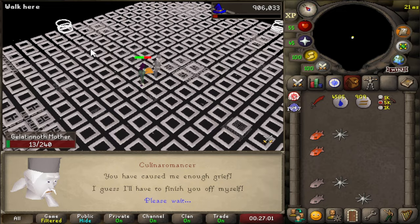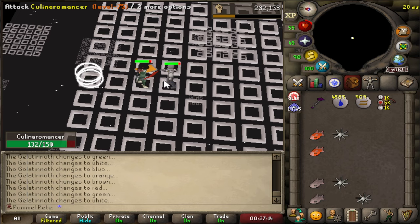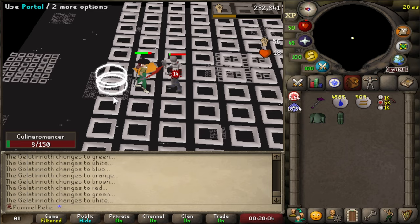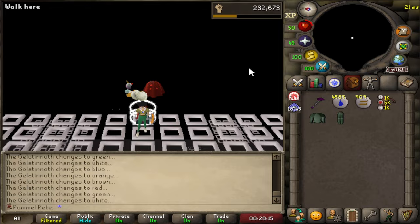The last one is the Culinaromancer. I think it's relatively easy - if I start getting destroyed I'm just going to leave, but I think we can do it in this one inventory. If it hits me one more time I'm leaving. He's dead, he's gone! That is so big - I'm so happy we got that done. It's all over.